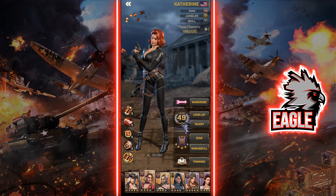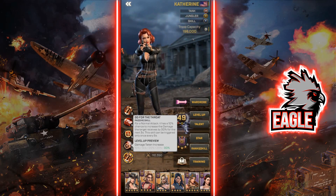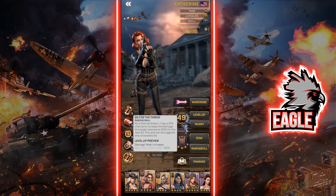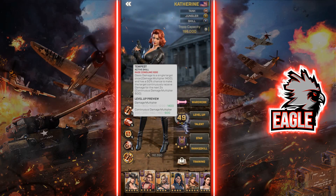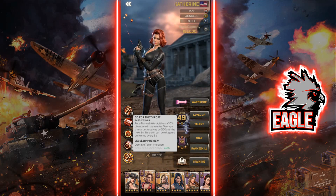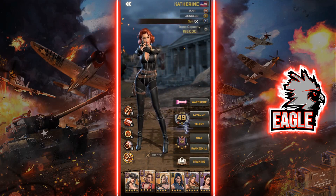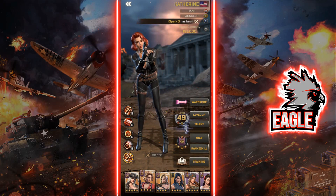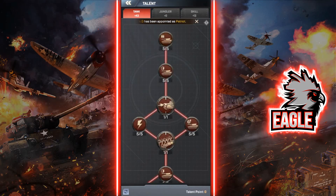With about 270 badges you'd have one extra point beyond the first two maxed skills, and I would put that on Go for the Throat to increase damage taken by enemy troops. This puts her at 5-5-1-2 in terms of skill levels, which is very effective and where she can be extremely impactful in the game.